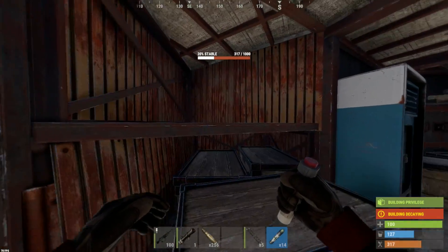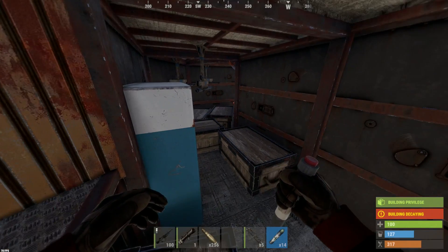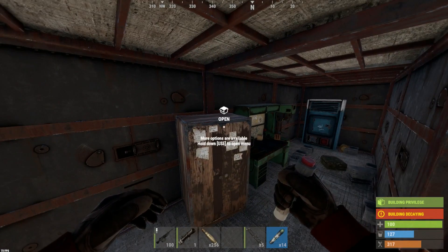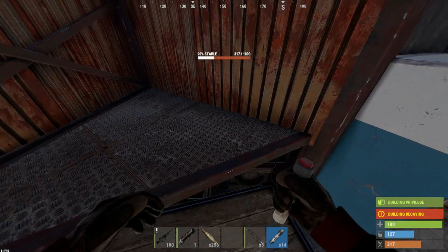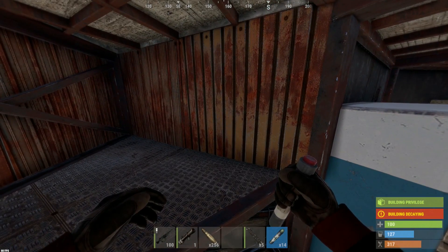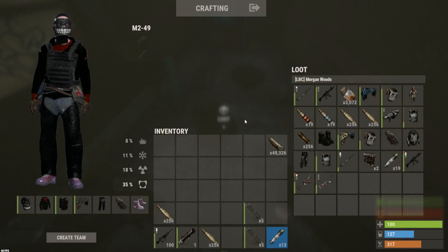Pretty neat base design with the strobe lights on the edge, and it kind of goes underground for a second. It was pretty easy to raid by drilling, and even if they were on I'm pretty sure I could have done it. The path I took felt pretty secure — didn't have to take out too many turrets, and I was kind of guarded by their high walls. Either way, shout out LBC — absolutely loaded base.